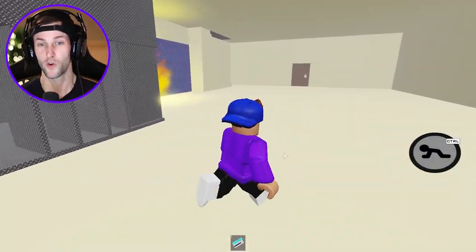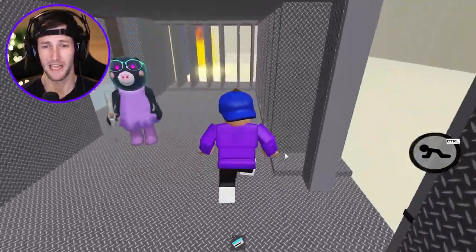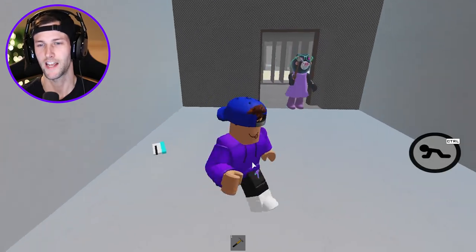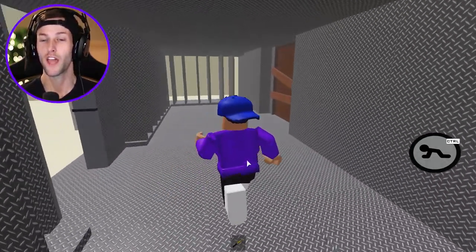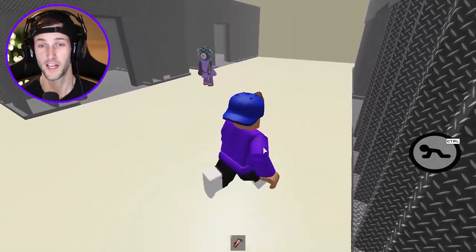Mimi's crazy and she keeps screeching in my face. He had the hammer! Mimi, just let me live, please. Wait, is she actually gonna let me live? No, she's not — she's just trolling. Don't just stand at the door, let me through. Come on, let's dance. You can't catch me with the Nikes! I think Mimi's gonna let us escape. I just want to get out of this prison.